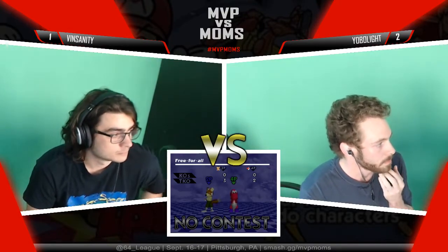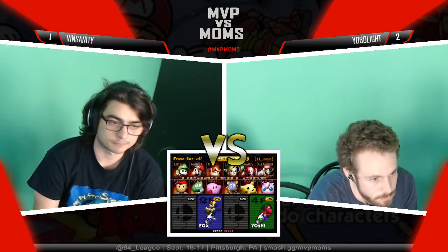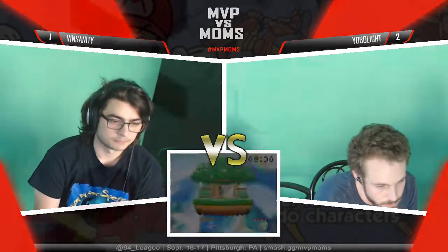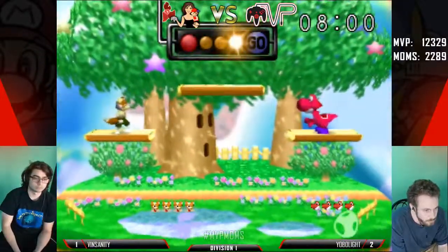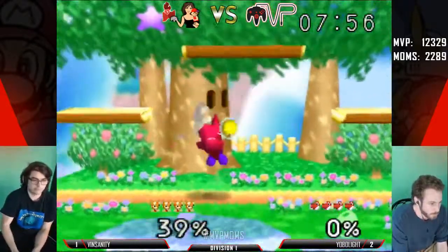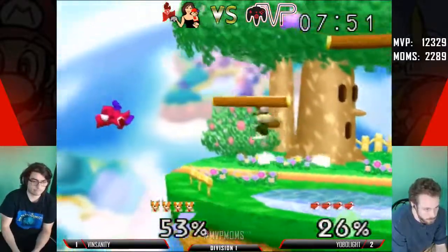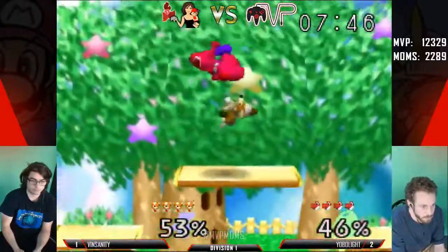Parry up smash — Yobo takes game three. And that's why I said I really like to mix up with up air, because sometimes the second hit will kind of get him out of that parry and then get a combo starter there. It's the only risky thing with up tilt occasionally. Otherwise it's still a really good combo starter if he doesn't get that parry. Can't be doing that — Yoshi's up tilt is also a great combo starter. Misses the read on the dash attack.